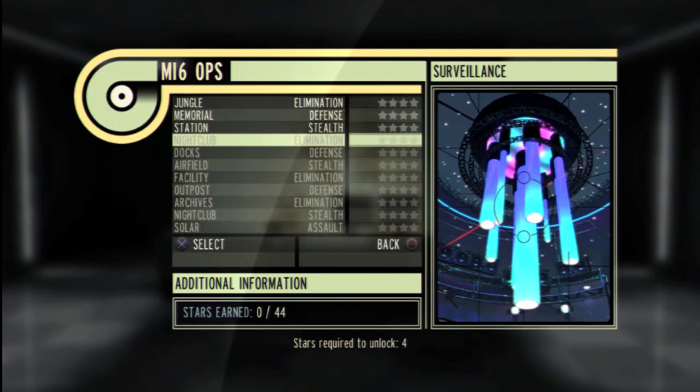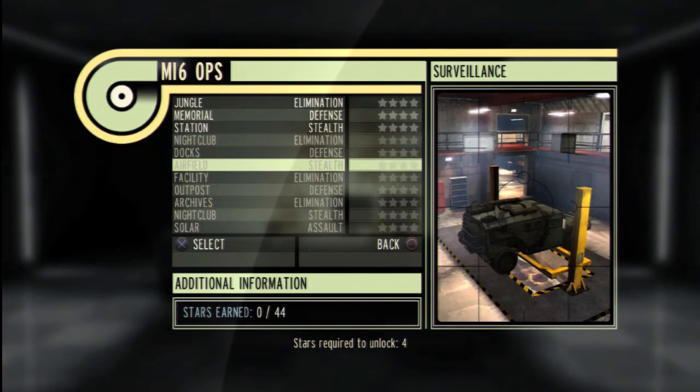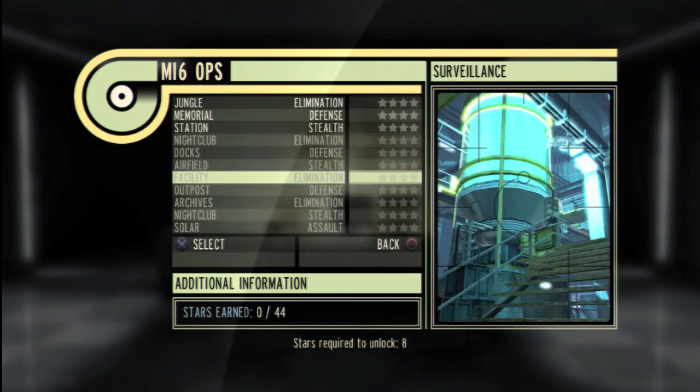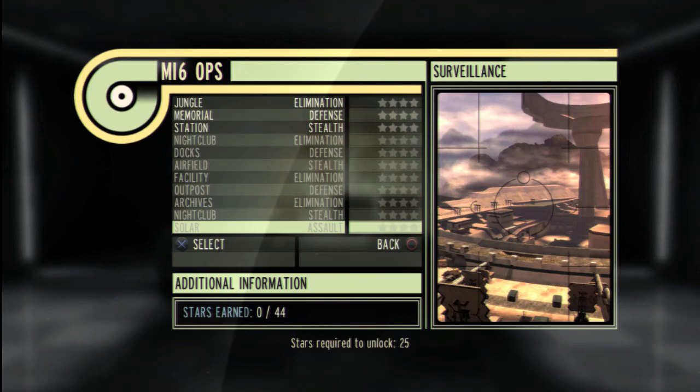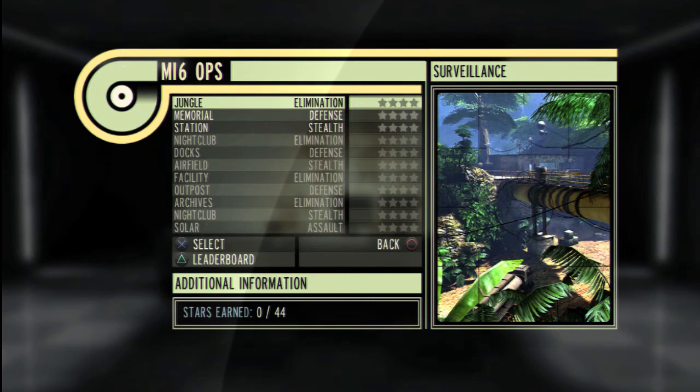There are four distinct game types in MI6 Ops: Elimination, Defense, Stealth, and Assault. We're going to begin the video by showing you an example of Elimination set in the jungle level.